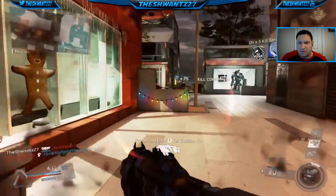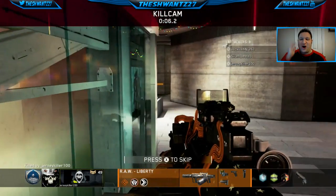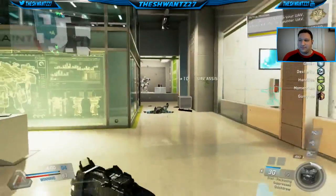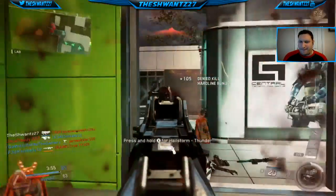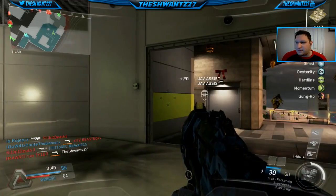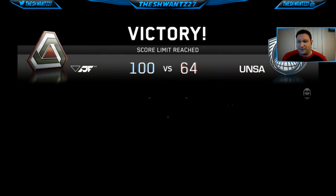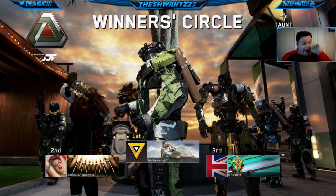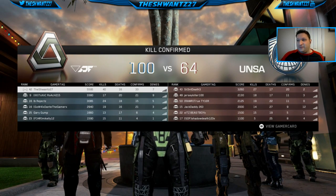Blundell said there are 8 maps being remastered to unleash their full potential with current hardware. The map list is: 3 from World at War — Nacht der Untoten, Verruckt, and Shi No Numa; 4 maps from the original Black Ops — Kino der Toten, Ascension, Shangri-La, and Moon; and finally Origins from Black Ops 2. They're only releasing the Zombies maps featuring the 4 main characters. I can't believe so many people are hyped about maps they've already bought before just because gobblegums are now added into the mix.